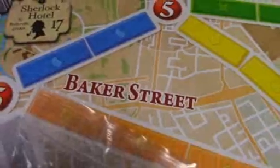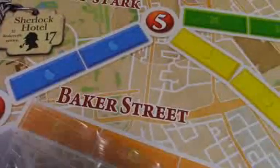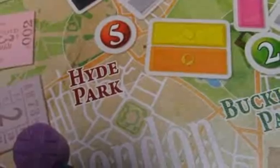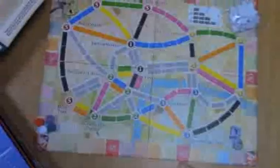Players start by choosing a colour of bus, then shuffle the transportation cards — signified with London on one side and a mode of transport on the other. Place five cards face up near the board and deal two to each player. Take the Ticket Stub cards, which are destination cards, shuffle and deal two to each player. Players can keep one or both cards, but they must keep these secret.